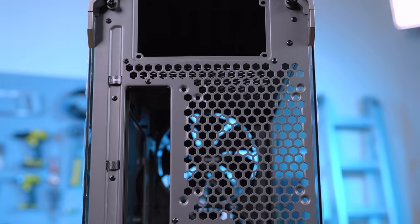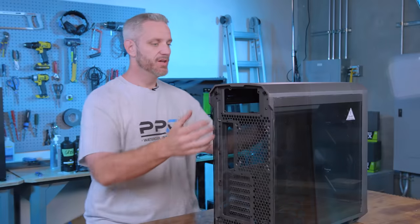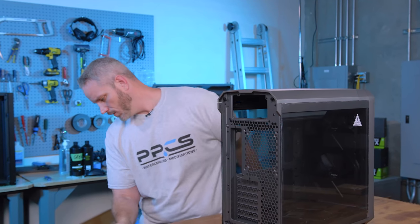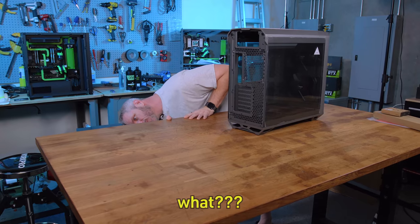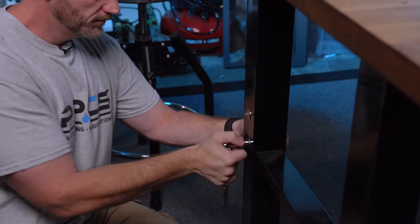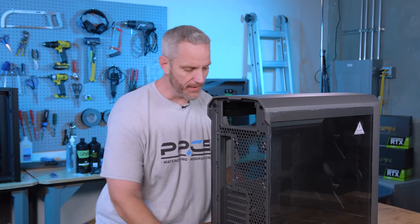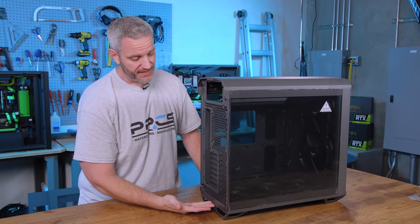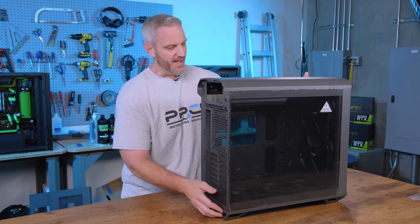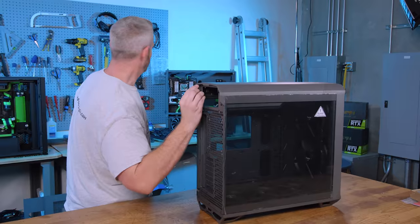Some things that make this obviously different: we've gone back to a top-mounted PSU. Typically power supplies are at the bottom, and one of the reasons brands did that was just for balance — a big heavy power supply at the top could actually make the tower tippy. However, with the amount of radiators and water you could put on the bottom, you could obviously balance that out.